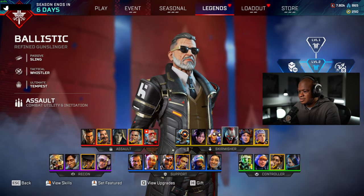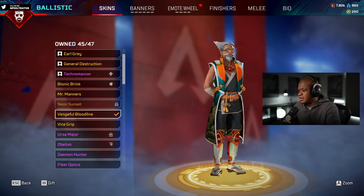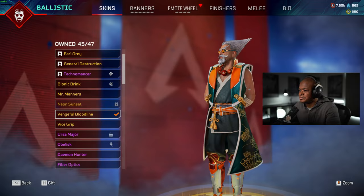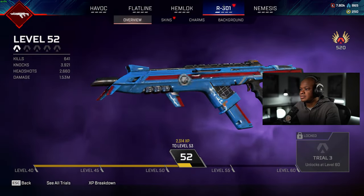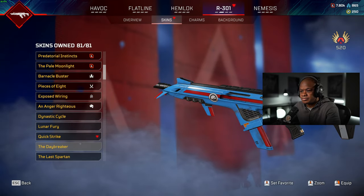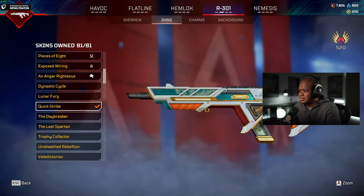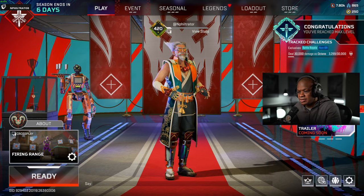All right, let's get this thing equipped. Yeah, I like it, dude — it looks clean. I like the necklace too. Let's put the 301 on. The quick strike — dude, that is clean, I like that. Let's go to firing range and check it out, see what it looks like.